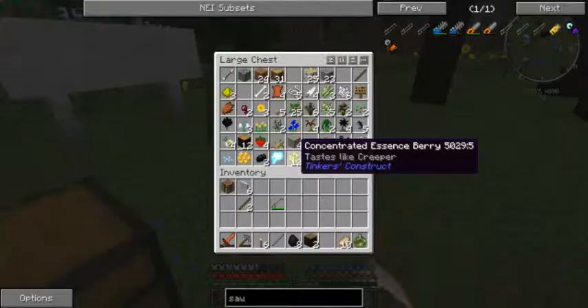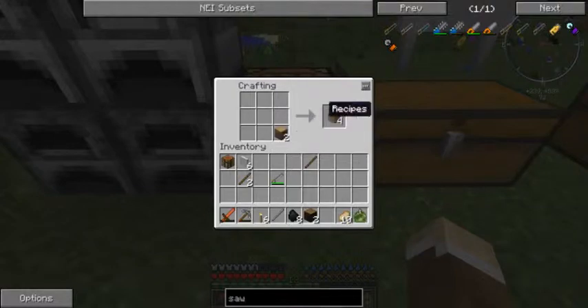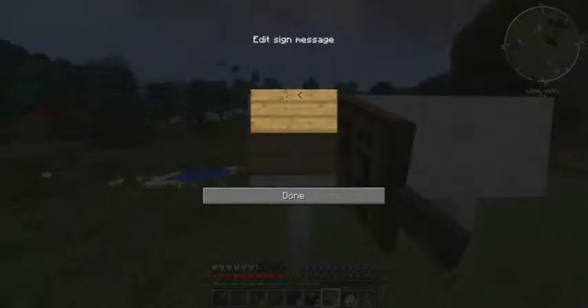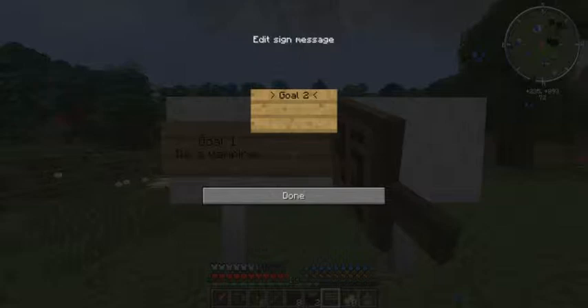I still have three signs. That's some noisy thunder — we seem to be getting a lot of bad weather. I completely forgot to start my timer, so we're just going to have to wing it again. Three signs. Goal one: be a vampire. Goal two: kill a wither boss in vamp gear.